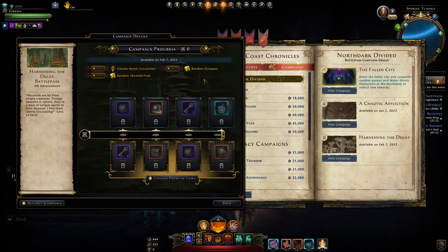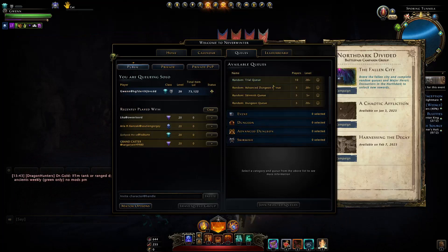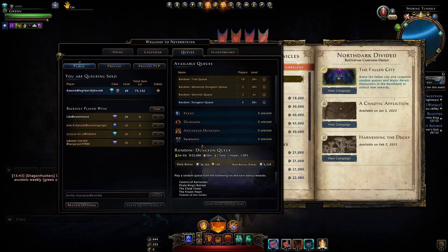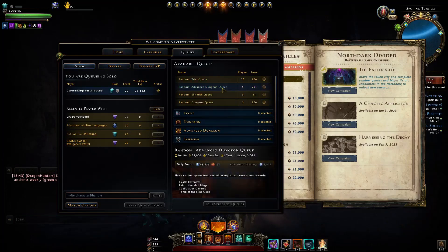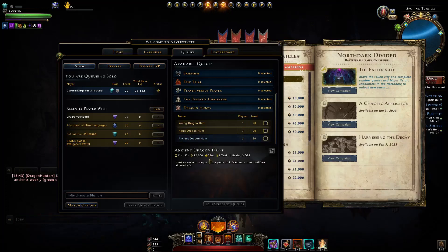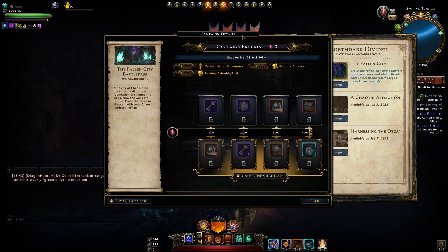If you do intend to get the premium pass, you can complete them all at once by the time the third one starts. You'll want to be doing random queues anyway for your rough Astral Diamonds - the skirmish queue and random dungeon queue give plenty of rough Astral Diamonds. There's no need to do the advanced or trial dungeon queue. If you want Seals of the Dragon, just do your ancient dragon hunts - you get 40 when you beat it.